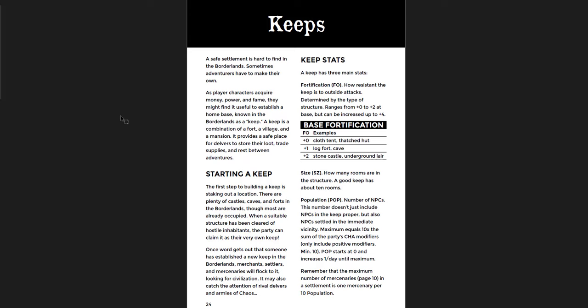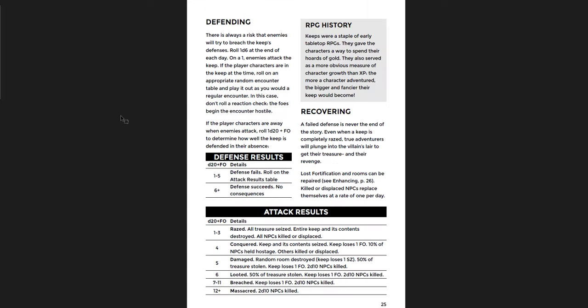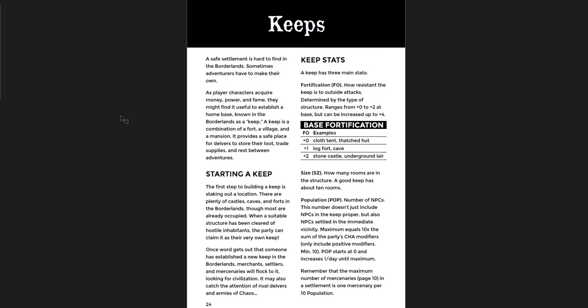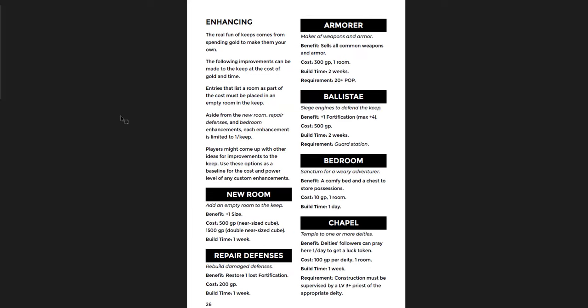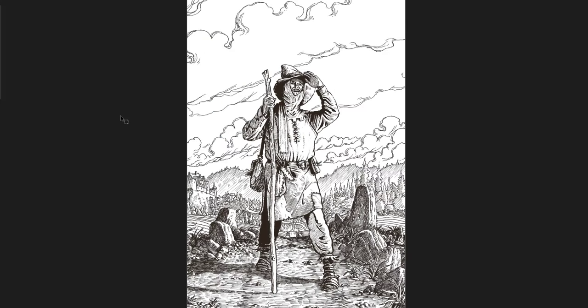Then there are rules for keeps — how to start a keep, stats for it, how to defend it. Having a keep or stronghold is very much in the tradition of old-school D&D, and there really aren't clear rules for that in Shadowdark. These aren't the most fleshed-out keep rules I've ever seen, but they're sufficient and good if you don't want to do a ton of keep mechanics while still having keeps in your game. There are also rules for how to enhance it — I could see using these not just for a keep but for an adventurer's guild tower, and adapting them for West Marches where different players contribute to upkeep.